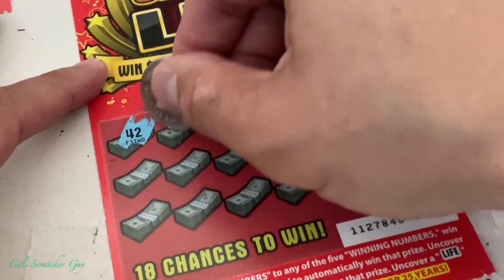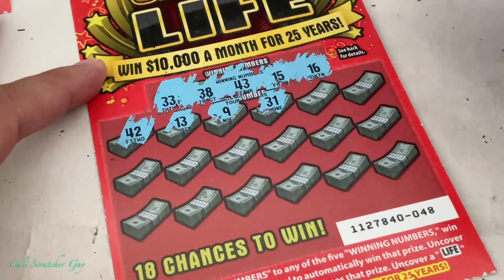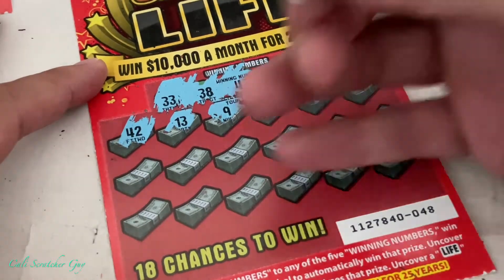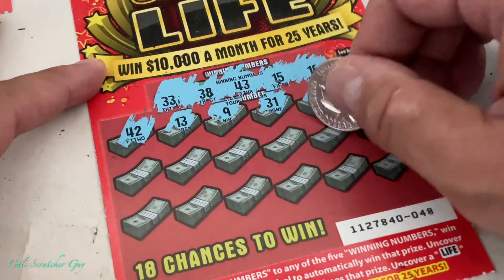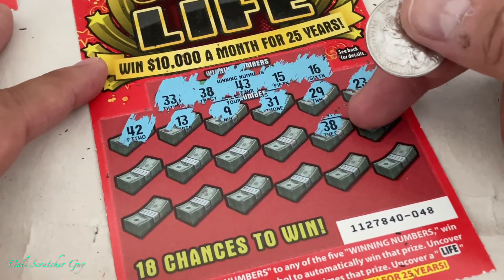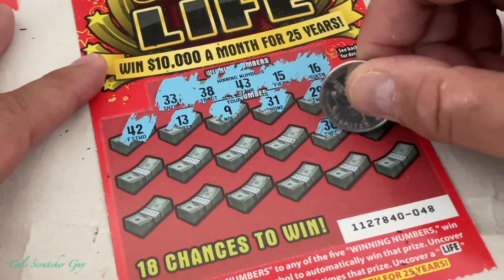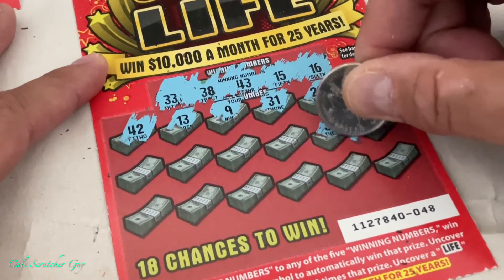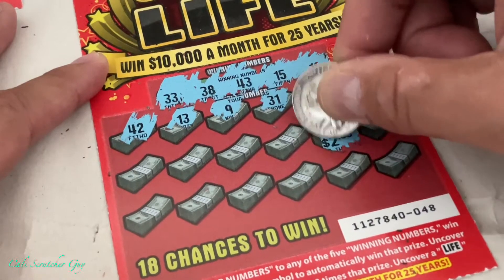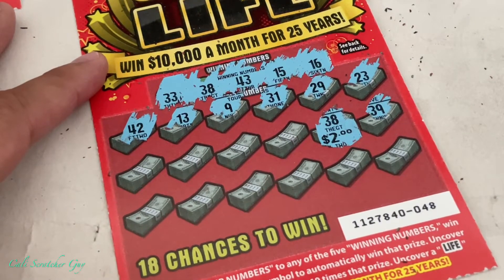Scratching card three: 14, 42, 13, 9 — no single digits — 31. No 20s either, guys — no single digits and no 20s. Then 39... we got a 38! Match! 38 matches our winning number. We have a winner! Let's see what the prize is — it's a number... it's a two. Two dollar winner on number 38. I'll take that, not bad!